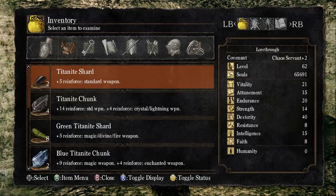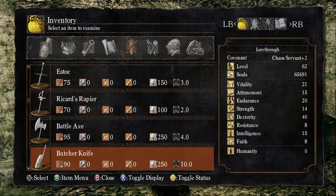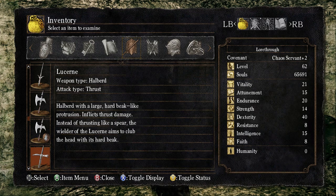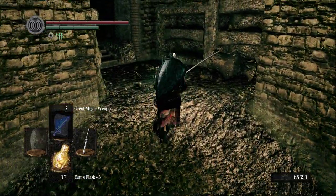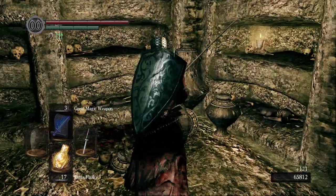Let's see — the Lucerne probably doesn't have much lore but let's check. 'Halberd with a large, hard, beak-like protrusion. Inflicts thrust damage instead of slashing like a spear. The wielder tends to club the head with its heartbreak.' It's kind of an interesting weapon — you get it the right distance from the enemy and it does damage. That statue's still the father.